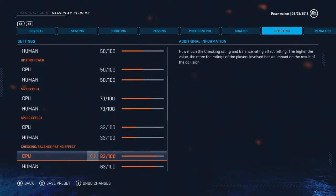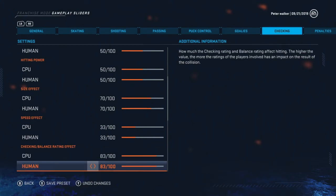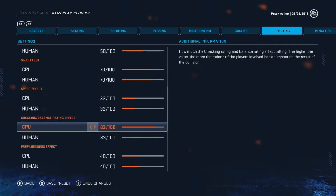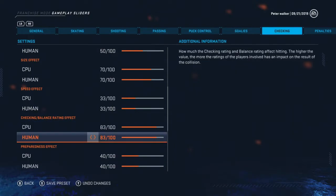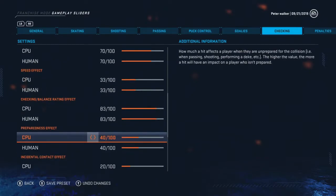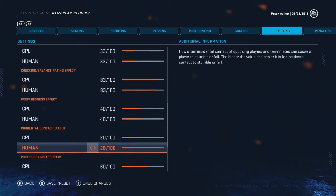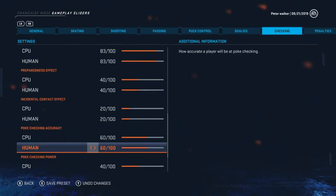Checking balance rating effect all the way up to 83 - it definitely needs to matter. If your player has good balance he should not be bumped off the puck. I know EA had this set super low. Preparedness effect I turned down - in this style of gameplay it shouldn't matter much if your guy is passing the puck and gets hit. Incidental contact way down to 20. Poke checking bumped up to 60 - it worked out perfectly as you'll see in the following video.